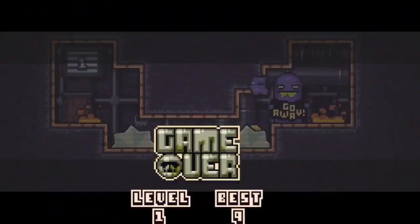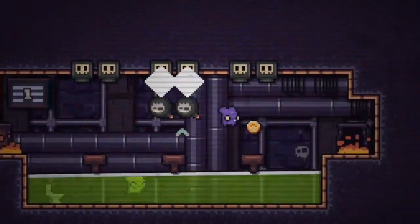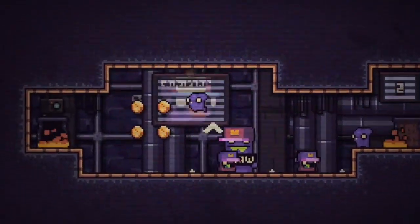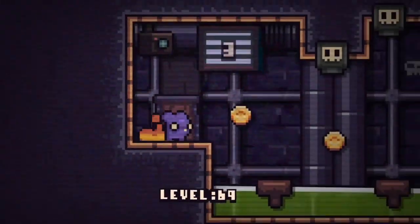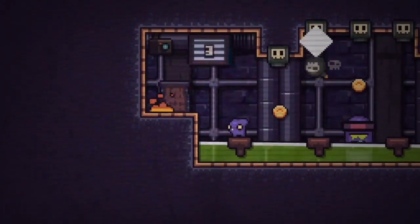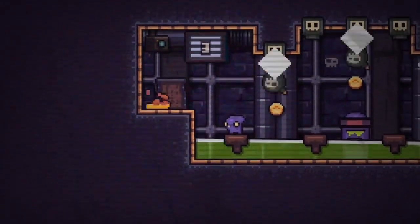That one right there seems impossible too. Like I said, some of these levels just feel impossible to beat. There's one where you've got those enemies going back and forth, and they come back really fast — it's really hard to jump between them.